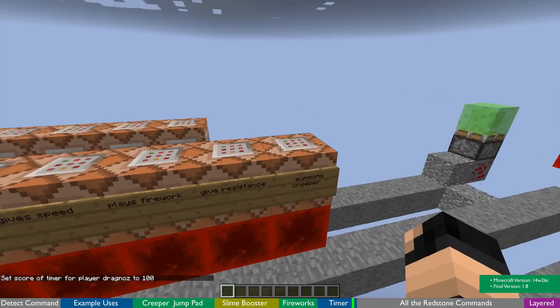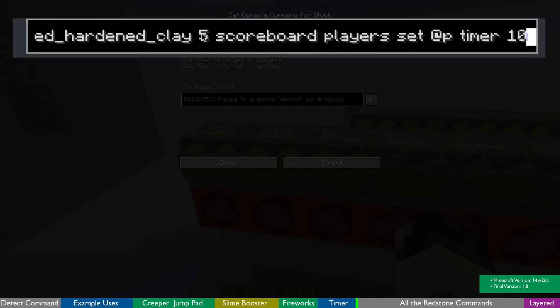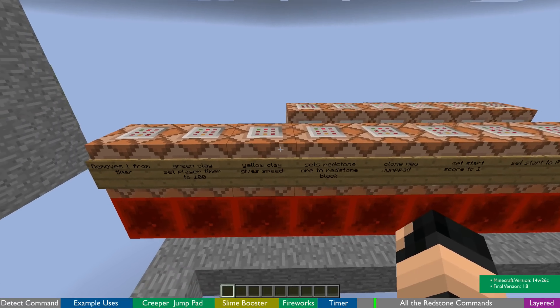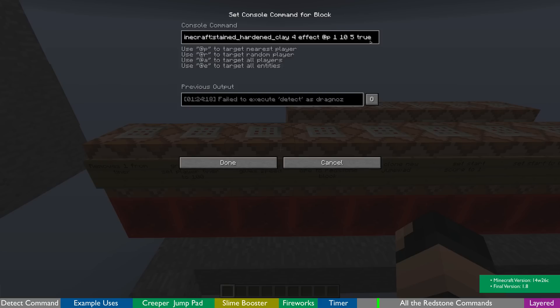Here is the detection. First I'm looking for the green clay — hardened clay with data value 5 — and then I'm going to set the scoreboard for the player to 100. I'm using @p here because I'm executing at all players, and when the block is successfully found it will run this command on the closest player to that position, which is the player itself. Then yellow clay is exactly the same except it gives me an effect — hardened clay and then give effect.